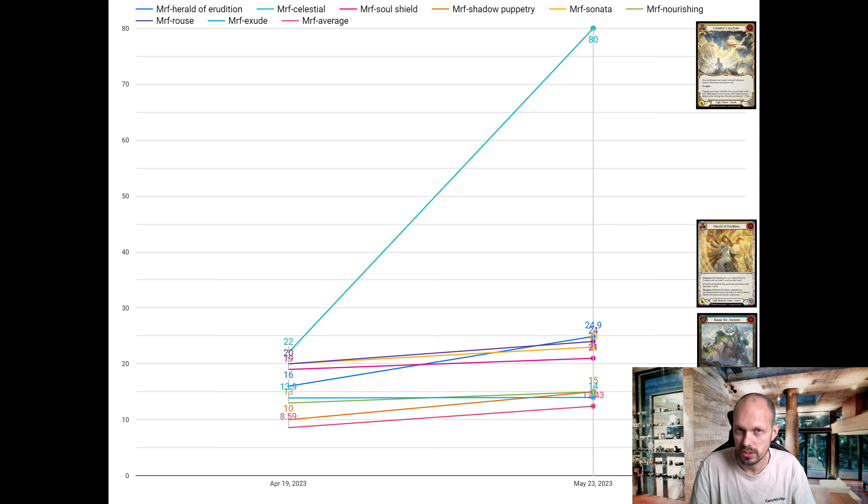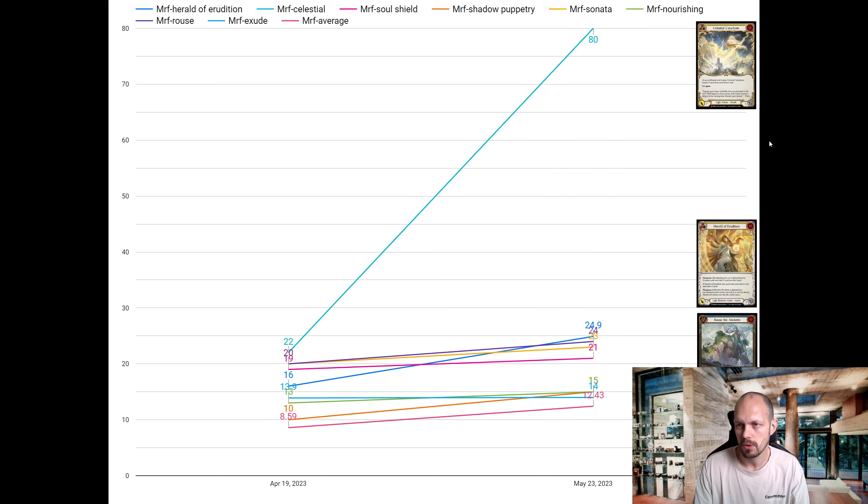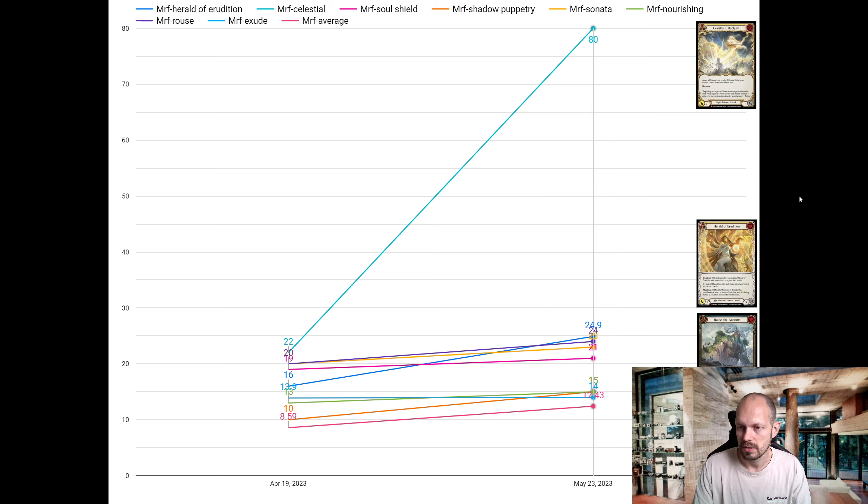Herald of Erudition is the second most expensive rainbow foil majestic in first edition at 25 euros. Rouse the Ancients in rainbow foil is at 24, Sonata is up there at 23, and Soul Chute at 21 — those could switch places. I kept it to the most important three so the graph isn't a mess and you can see everything at once. I sold out a lot of Heralds and even traded my extended art copy.